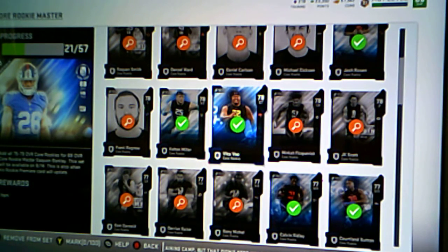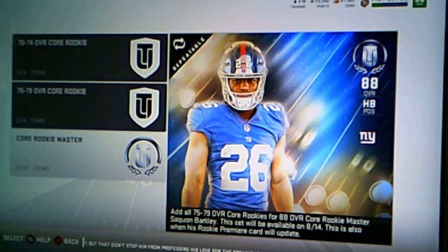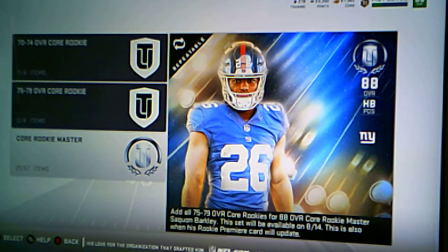It's halfback Saquon Barkley. You can either get the rookie premier, or you can handcraft the rookies together through core set — from 70, 74, to 75, 79 — adding all 75-79 overall court rookies in there for an 88 overall.